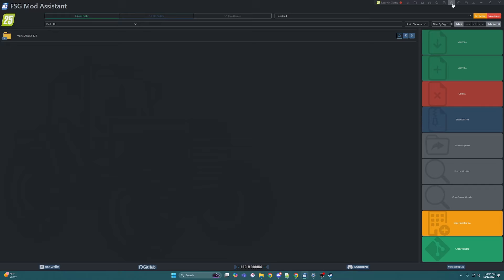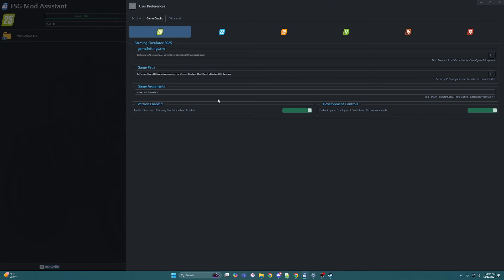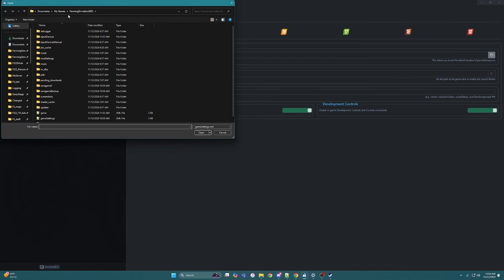Now to make sure everything is working right, you see my settings in here — when I first clicked on FS25 it did not have any of the settings, so this is where we want to make sure we got everything handled. In documents, My Games, you are going to click on the game settings XML.